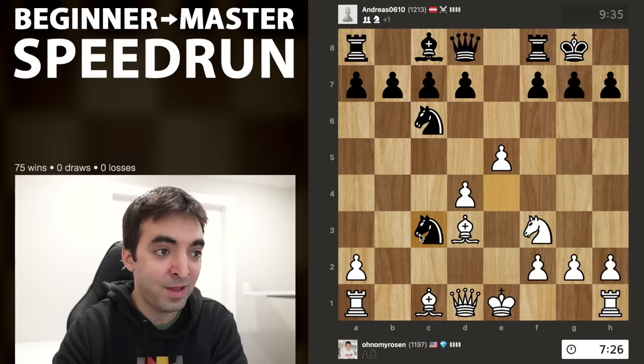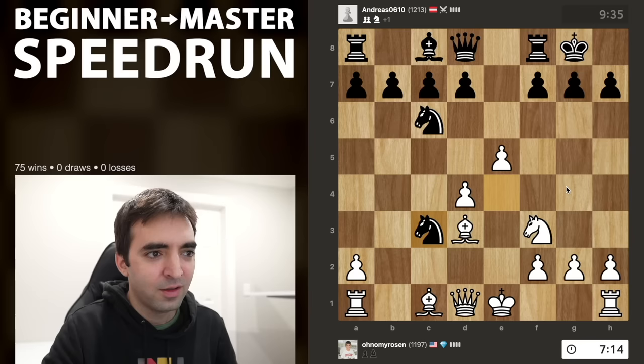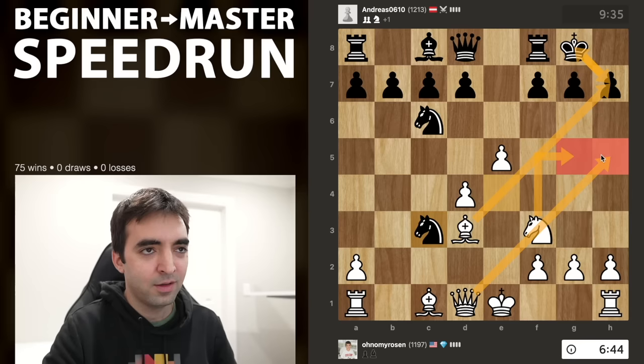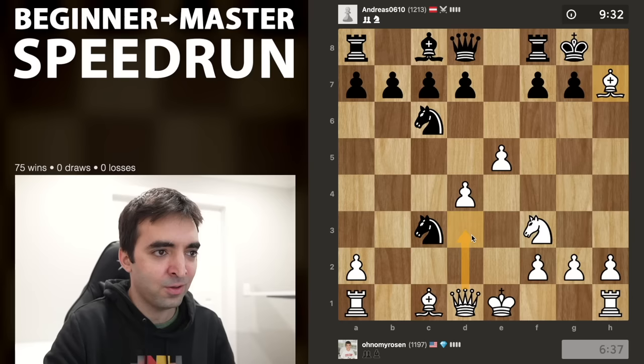Bxh7 will either win back the knight assuming Kxh7, or after takes, takes, there's perhaps a more ambitious move: Ng5. This is basically a Greek gift where if the king goes back, I have Qh5. A Greek gift is exactly the sequence where you sacrifice on h7 with the bishop, get the knight and queen in, and black might be defenseless in that position. Let's go for this — worst case, if for some reason I'm overlooking something, I can always choose to win back the knight.